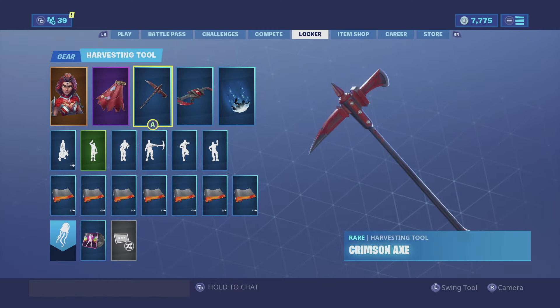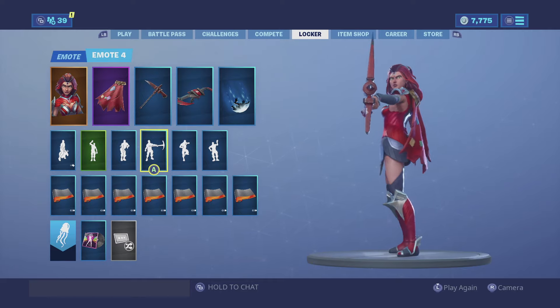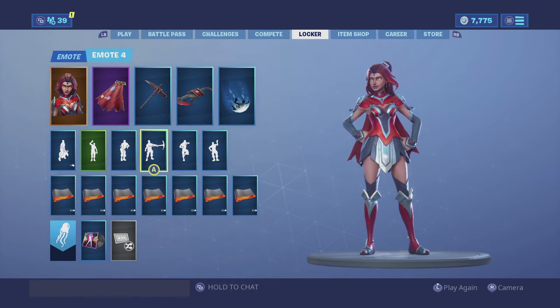For the harvesting tool, we have the Crimson Axe — keeping that all-red aesthetic look. The Crimson Axe really matches the color red; that shade of red really matches the cape. It looks really good together.